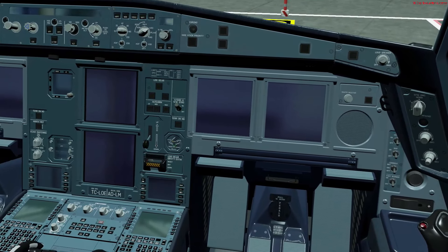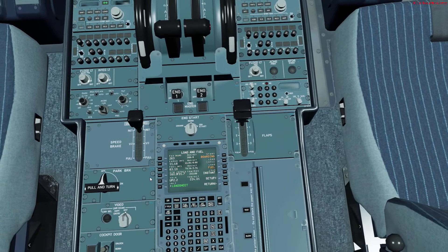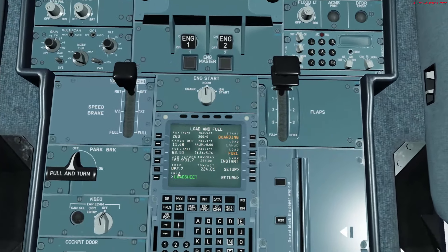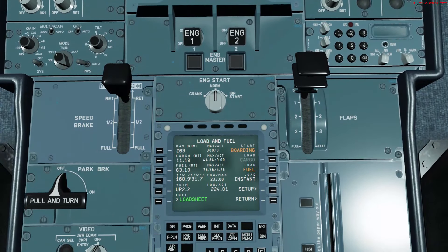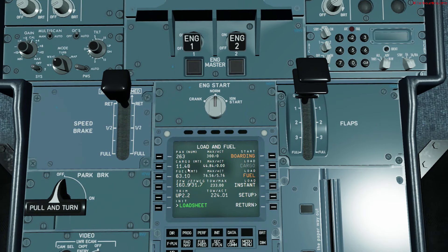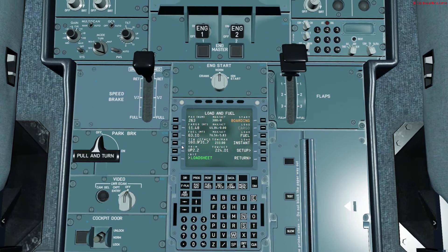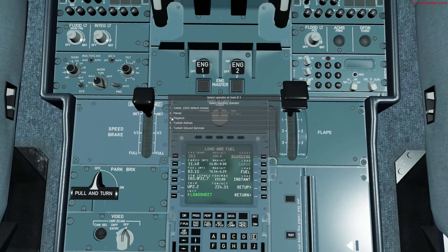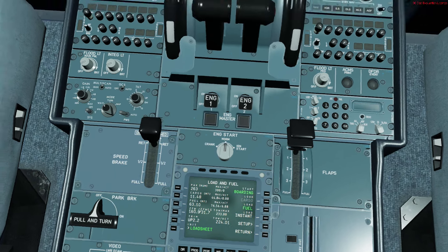Here we are in the cockpit. I need to remember how to use the Aerosoft — I haven't flown the A330 in a long time. I load fuel and load sheet; that brings up the load sheet I created using the fuel planner. Zero fuel weight is 160.9 tons, CG 31.7, which gives us a trim of up 2.2 for our departure today, and fuel is 63.1 tons. I'm going to request boarding — 263 passengers — and boarding has been requested. The fuel and boarding will begin as the jetway gets connected.